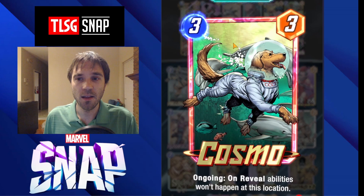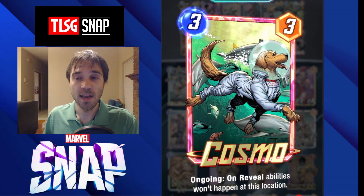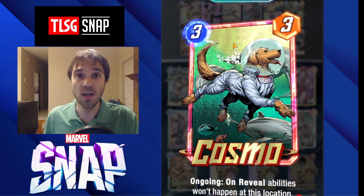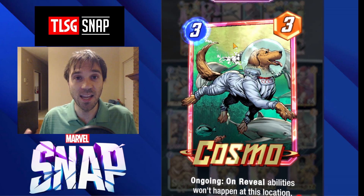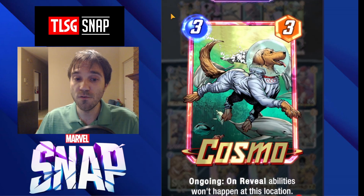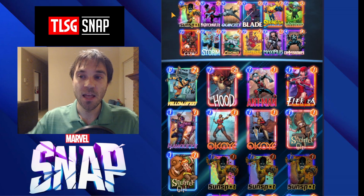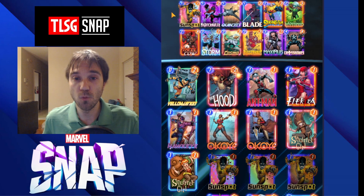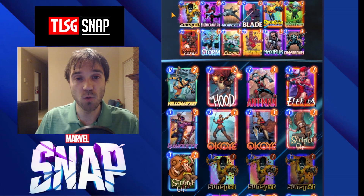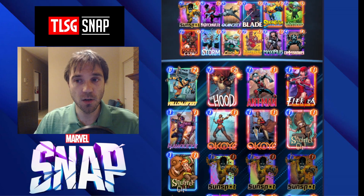The bread and butter of this deck: whenever I first thought of Mindscape, I thought people are going to run Scarlet Witch, Rhino, Storm — cards designed to change that location because most people don't want to play into Mindscape. So Cosmo has the ongoing ability where on-reveal abilities won't happen at this location. Ideally we want to have initiative going into turn three so we can drop Cosmo. Even if they drop a Storm, we're going to counter that on-reveal ability and it won't be able to change anymore. So we can guarantee that we swap hands. The rest of the deck is designed around winning early so we have initiative going into turn three to drop Cosmo first.